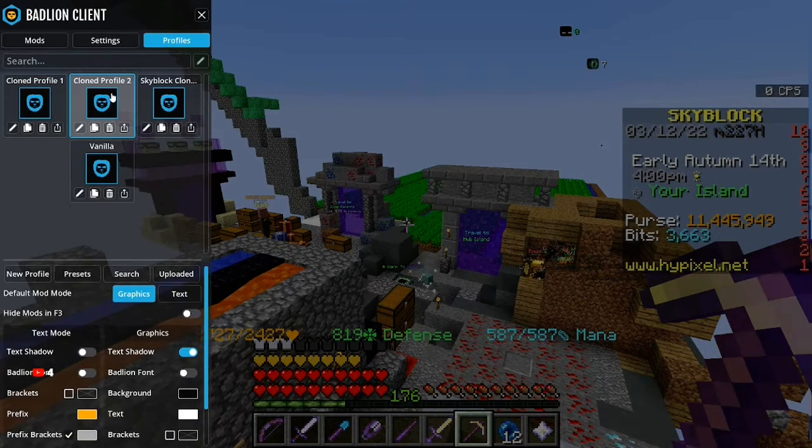If anything doesn't work — like profit calculators or anything like that — I think they fix these bugs, but if they don't work anymore, then you would just switch profiles. And that's why you have a clone profile here. I just use this one because it has more up-to-date settings for me.